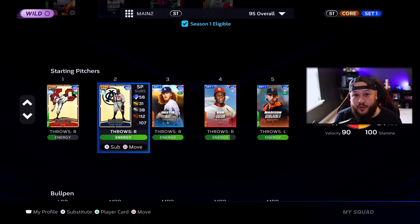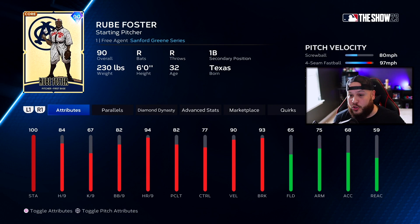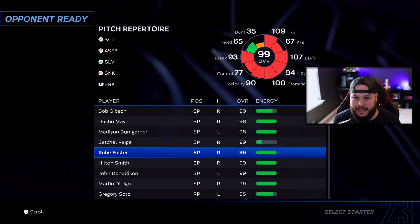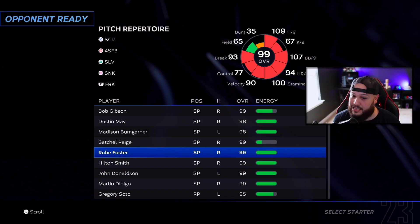For game two, we're moving Ruf Foster from first base to pitcher. He's our starting pitcher — he has a screwball, slurp, sinker, forkball, and a high-90s fastball. We moved Buck O'Neill from right field to first base, and we're plugging in the new event Gary Sheffield to try him out. With the boost, Ruf Foster has 109 hits per nine — pretty solid for a 99 overall card.